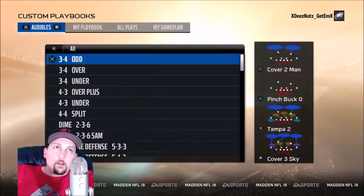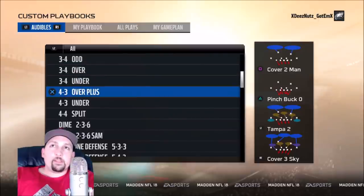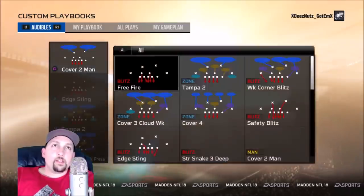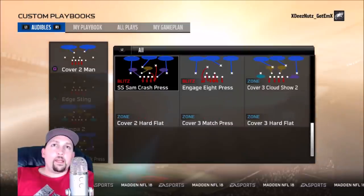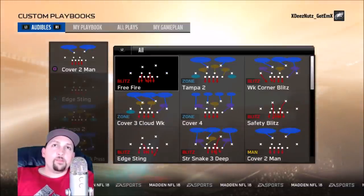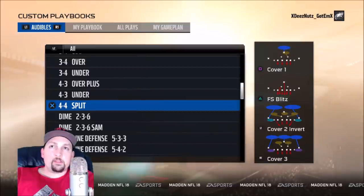First up, we've got the Raiders playbook. This playbook is unique because it has both three-four personnel and four-three personnel — it's one of the few playbooks that has that. The thing that keeps it from ranking higher is that it's missing a few four-three personnel plays I like. Specifically, it doesn't have my free safety blitz play, which is my most-watched video this year. If it had that play, I'd rank it higher.